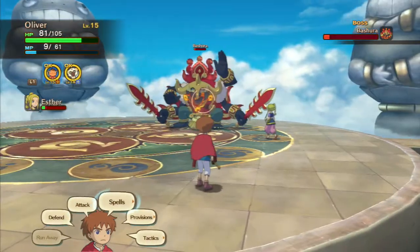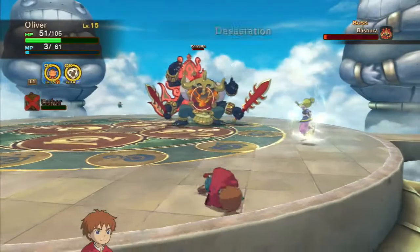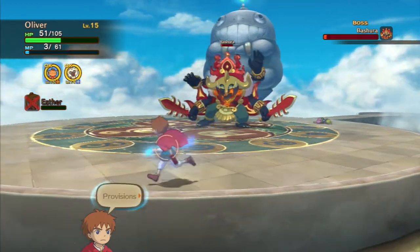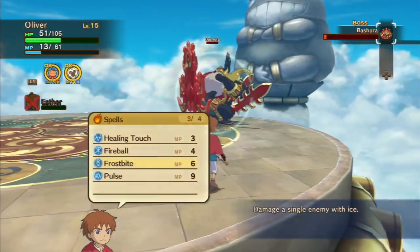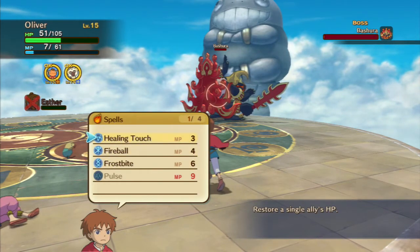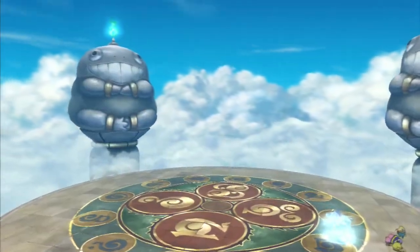I actually take him out. If I don't finish him... I'm about to take a decent amount of damage on this one. Oh well. I'm at the end of the fight, so it really doesn't matter as much. Iced coffee. This should be it right here. I'll let him turn. Frostbite — this is gonna take damage. There we go. So he died in the air.